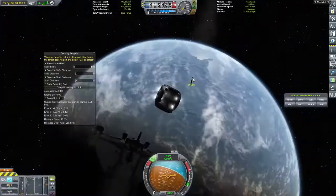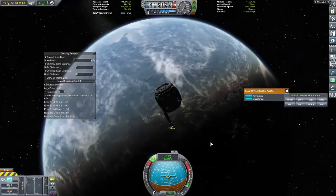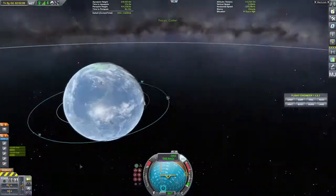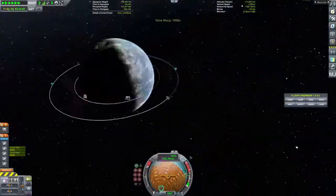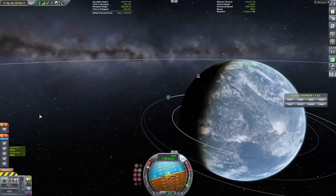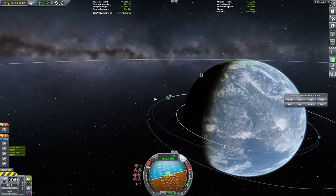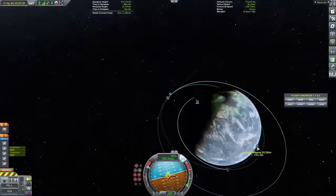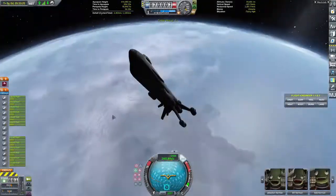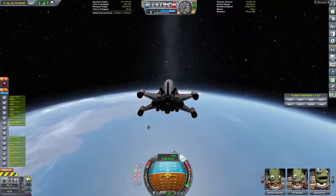This is the big docking port. I managed to capture an asteroid — I was just saying if I could get close enough with an asteroid and dock to it, and I did. I had enough fuel to de-orbit and get into an orbit around Kerbin.